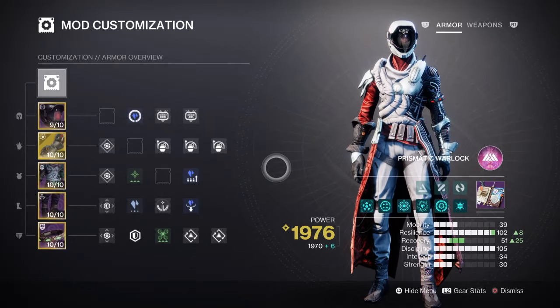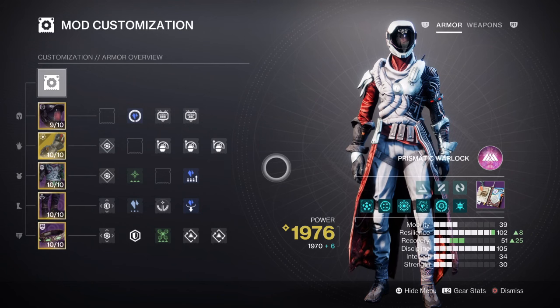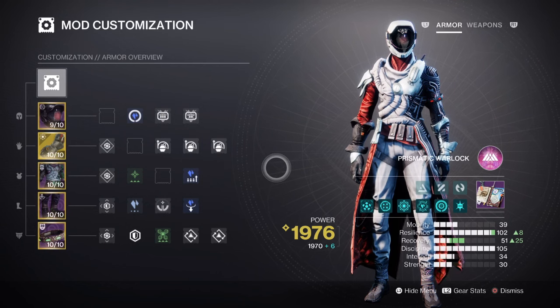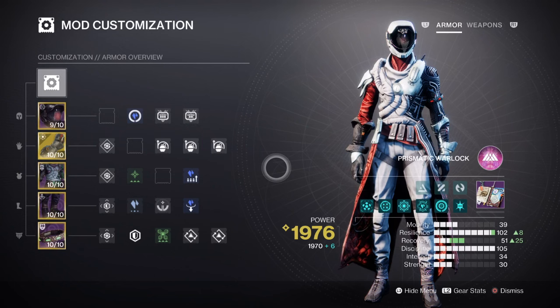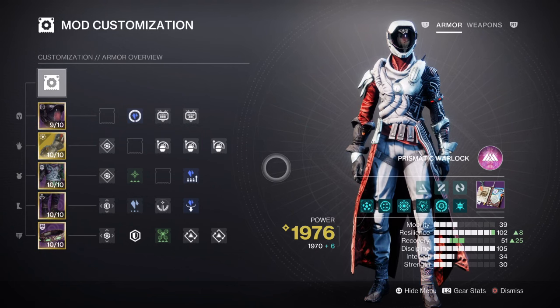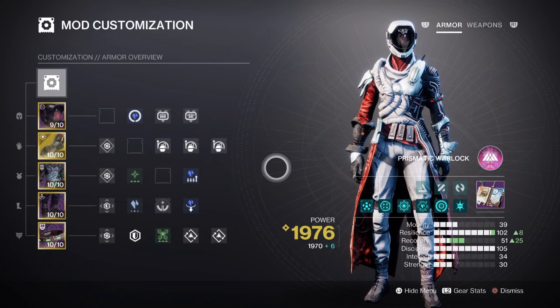For the mods and stats, we have both Resilience and Discipline marked as our top priority. Strength will play a part in the build, but not by so much, as we can create Stasis shards when needed. Resilience is added at tier 10 for a 30% damage reduction. Unlike last time where we focused on Recovery, this time we'll focus on Resilience to make our build even tankier. No key mods are needed for this area, as having Devour on hand will keep us alive. If Devour wasn't on hand, then adding the Elemental Reduction mod of our choosing would be the second best option.